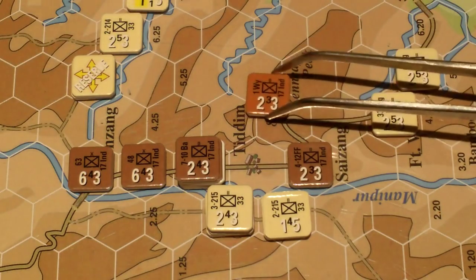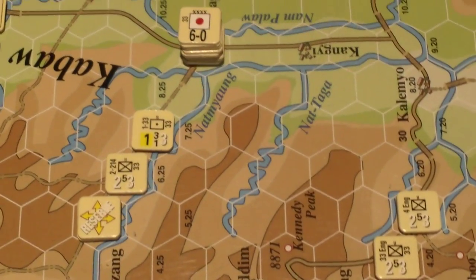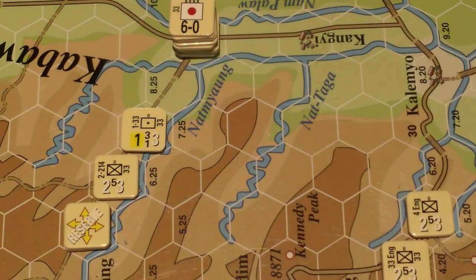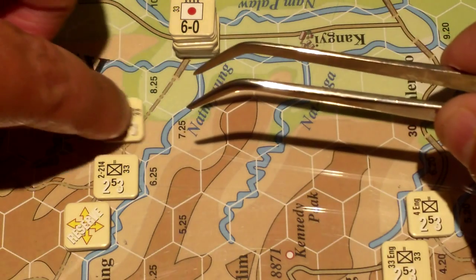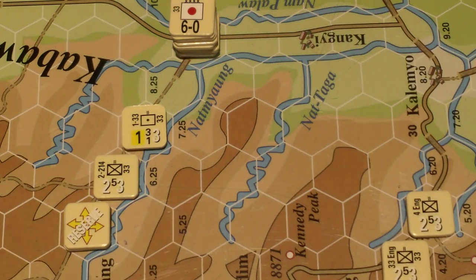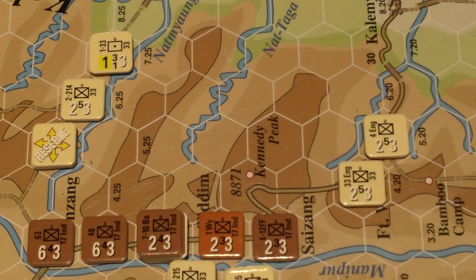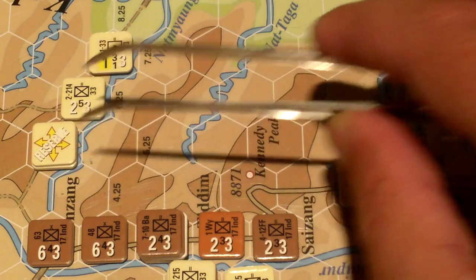I've set all allies up in combat mode since the Japanese go first. For the Japanese, I did mostly combat mode but put a few in movement mode. I've never played this game and find the rules a bit tough, so I took some guesses. This artillery unit has a movement of one, so I'll start it in combat mode. Some units can also start in reserve mode — the allies have three reserve markers, the Japanese two. The allies aren't allowed to start with them on the map, but the Japanese can. I marked one Japanese unit in reserve.